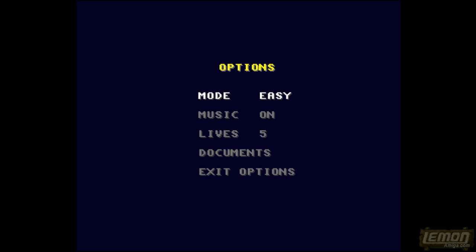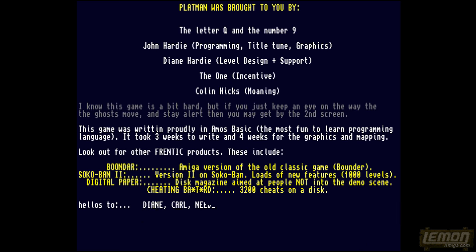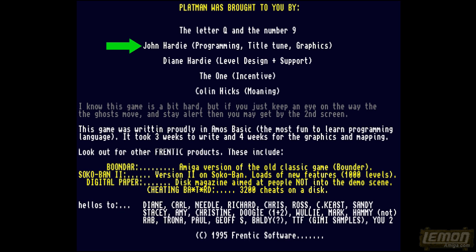In the options we can change the difficulty mode from easy to hard, and we can even change the lives as well — a maximum of 9 lives are available in this demo. By checking out the documents we can find out the address of the coder; he's probably moved on since then, but John Hardy was based in West Lothian. The cheat mode is apparently to enter a 3-digit code on the title screen.